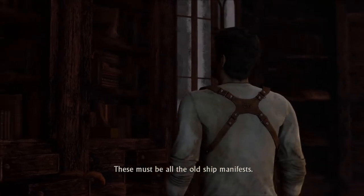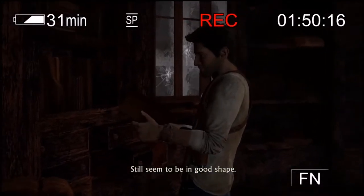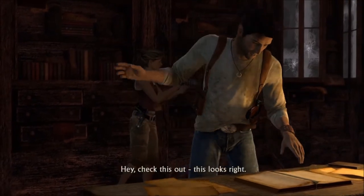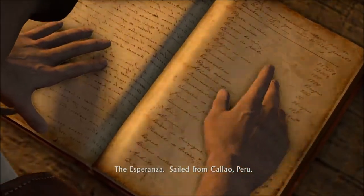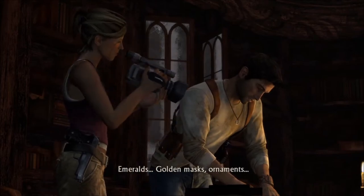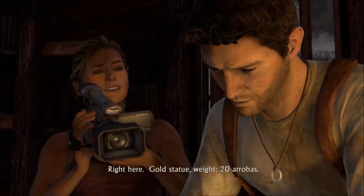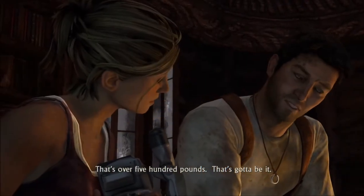These must be all the old ship manifests. Still seem to be in good shape. Check this out — this looks right. The Esperanza. Sailed from Cayo, Peru, carrying 800 bars of gold, 1,200 silver emeralds, golden masks, ornaments. Whoa, reading 16th century Spanish? Not just a grave robber after all. Right here — gold statue. Weight: 20 arrobas. That's over 500 pounds.